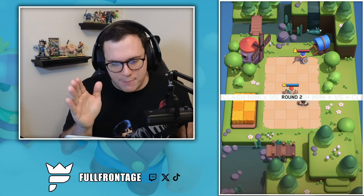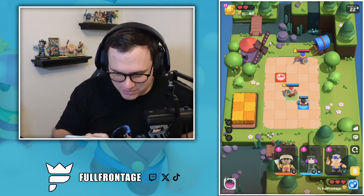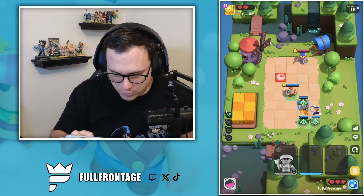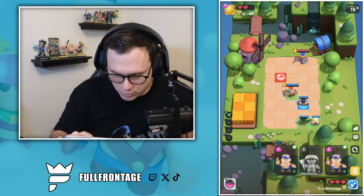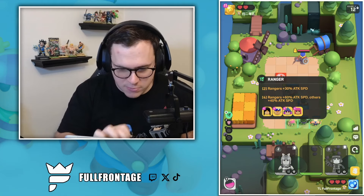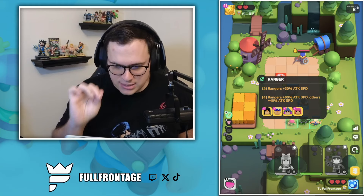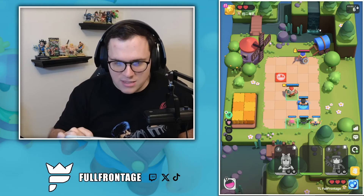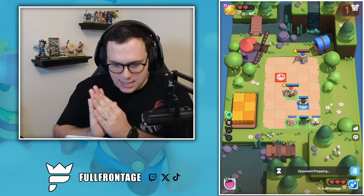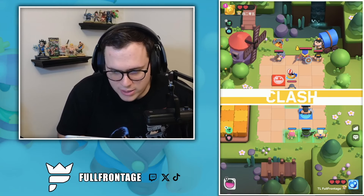You guys saw it happen live, which is insane because I have so much more left to do. Let's grab these Ranger upgrades. We have the Musketeer, let's grab our Archer. We have the four Rangers down, which means our Executioner is going to have a 60% attack speed increase, so he is going to be flying all over the place. We have the Apprentice Monk in here if we need it, and the Exe is just going to be going off like crazy.